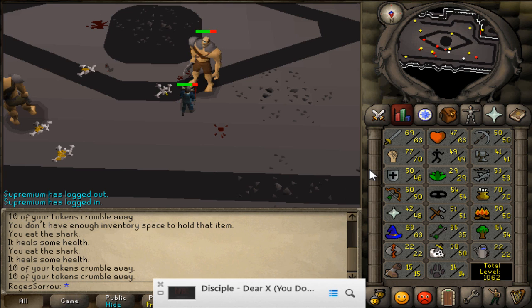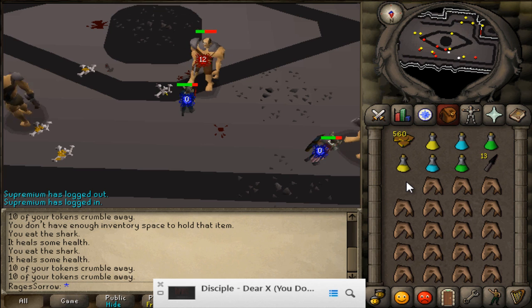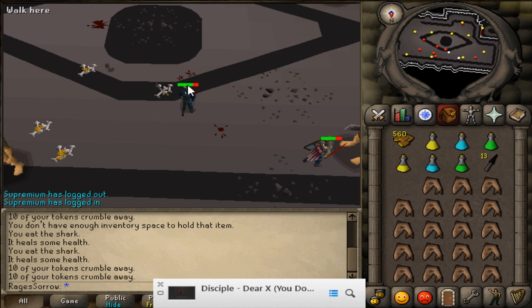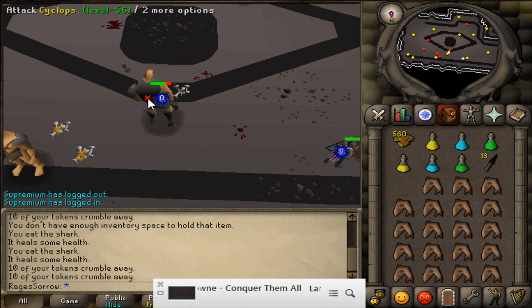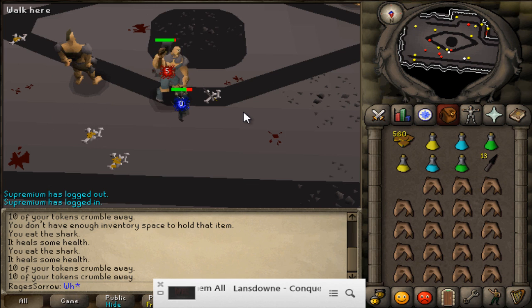If you had 99 Range and 70 Defense, you know, I wasn't maxed out on Defense, but I still just destroyed people. Those random bolt specs — they catch them off guard. And if you actually noticed right here in the video, the Cyclops that I was attacking just completely disappeared.